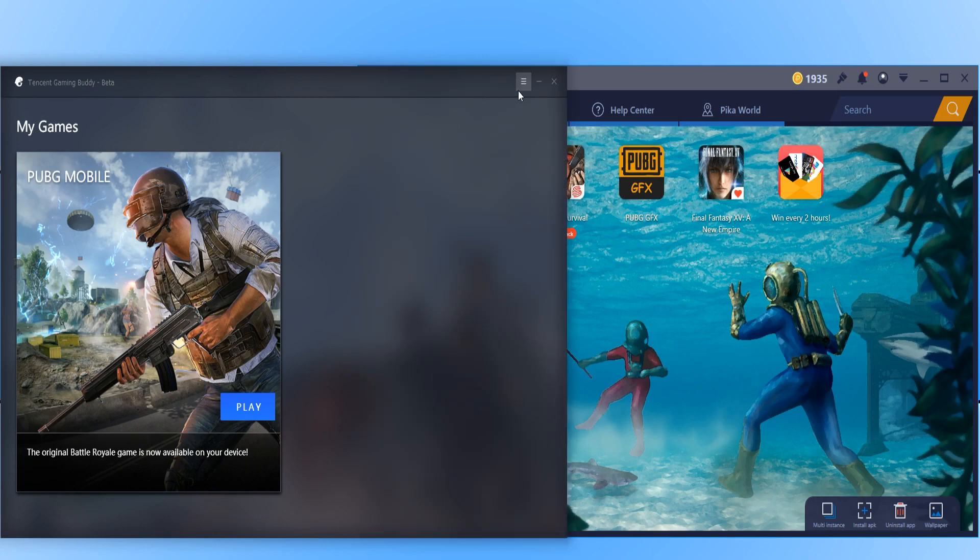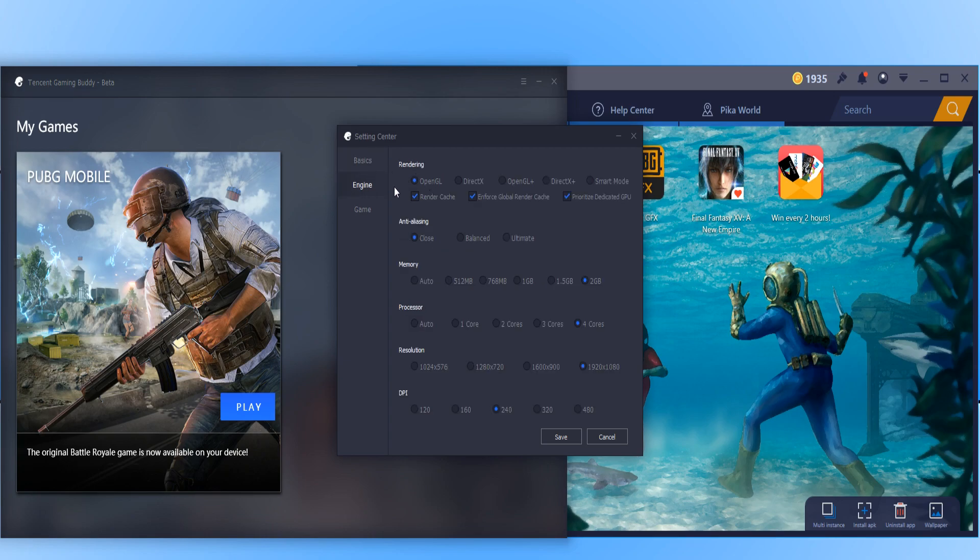If we go over to Tencent Gaming Buddy and go into settings and then engine, we are using OpenGL again and we have all these options here ticked. These options are said to help improve stuttering and lag within the game, so it will be interesting to see how much better that makes the game run compared to BlueStacks. We also have two gig memory enabled and four cores for our processor.